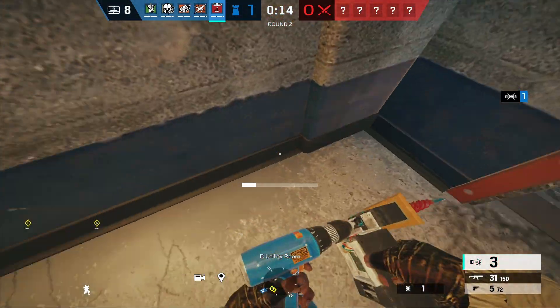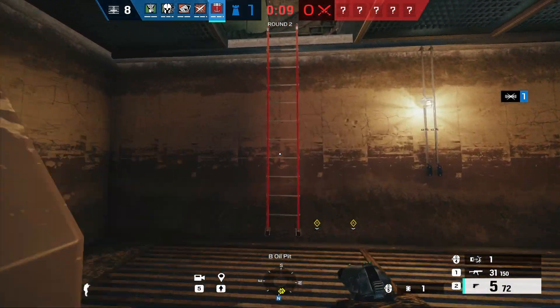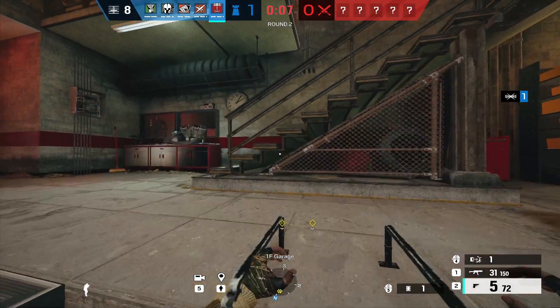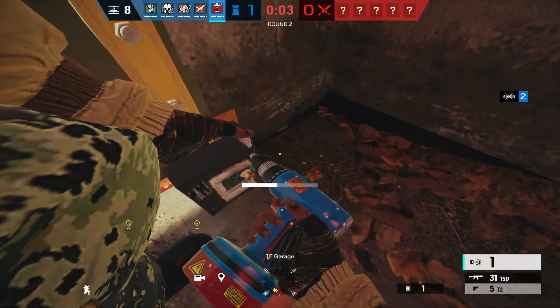Now depending on where you are and how you're looking at the door frame, your EDD will be placed there. So if you're standing at head height, then you're going to put the EDD at head height, but if you're crouching and looking straight down, you actually put it at their feet.